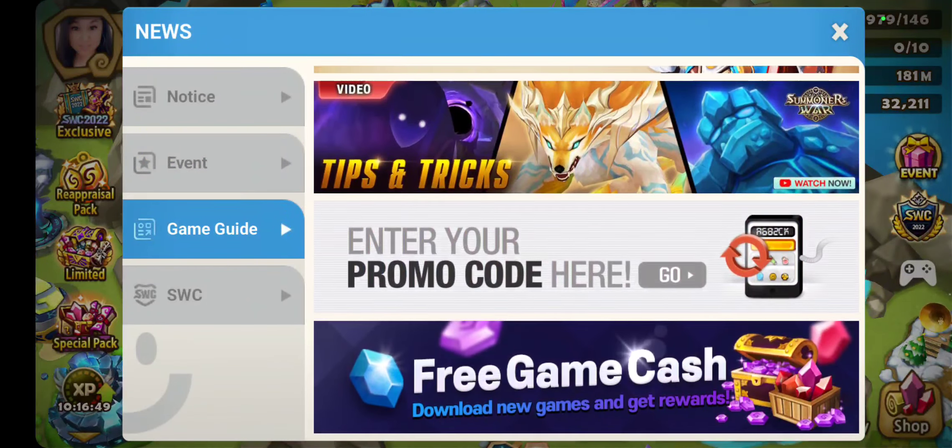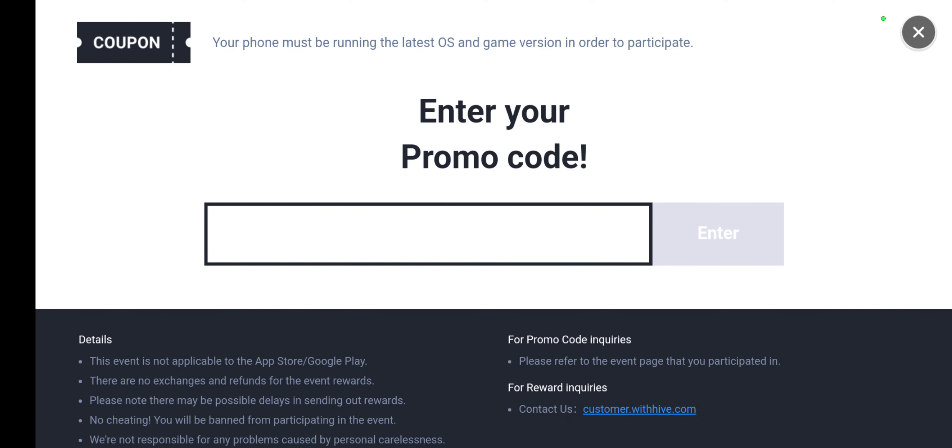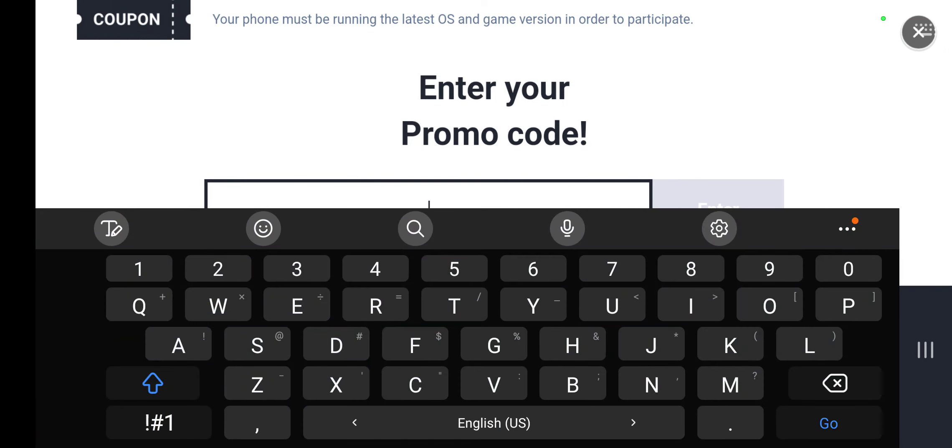You want to scroll down until you see 'enter your promo code here.' We're going to click on that, and once we're in here, we're going to type in. There are three codes today.